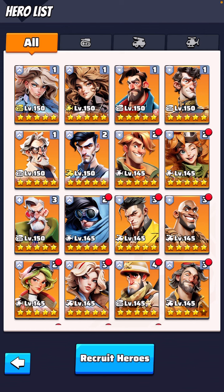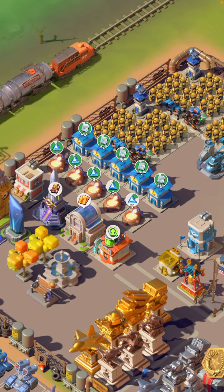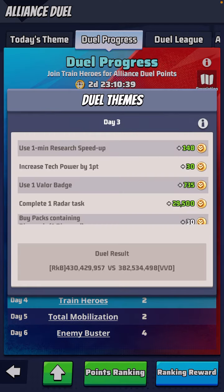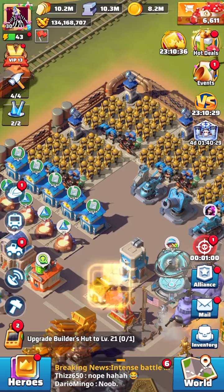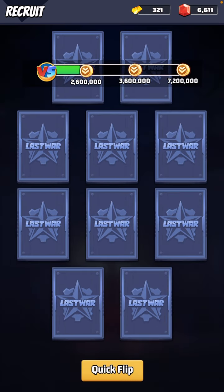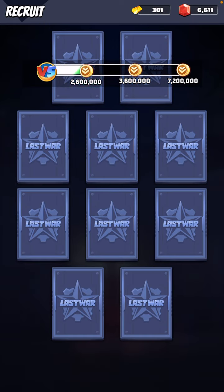I'll have enough tickets — at least 200 — even if I use all my tickets today, which I am, because we're trying to win our versus matchup. We're trying to shut out the opponent for the week. If we win today, we win the week — it doesn't matter what they do on day five or day six. So we're planning to win today. Let's go ahead and open up all these tickets.